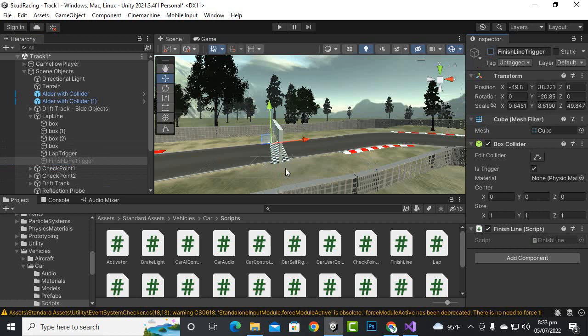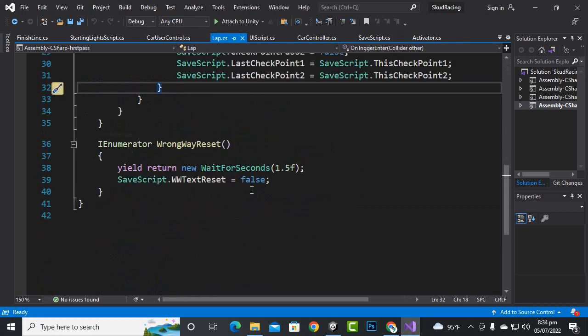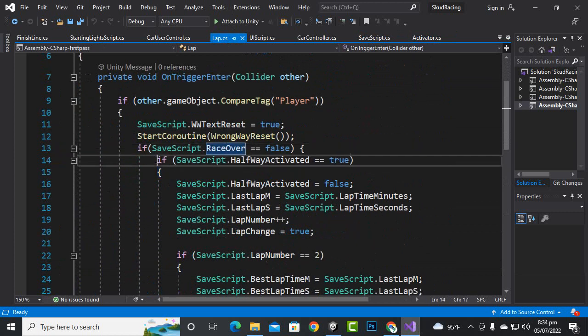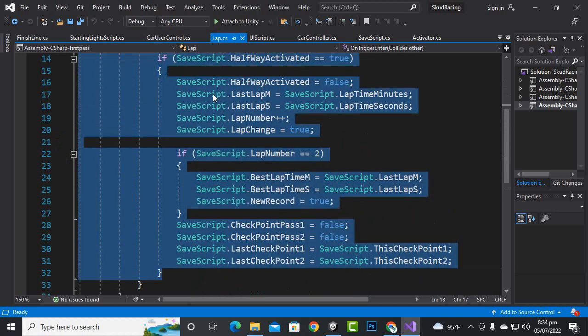One important thing: the finish line trigger object should be inactive in the beginning — it should not be activated by default. Now in the lap script, we add this line of code after the start code in the reset function: if save_script.race_over equals false, then we want to run this function. This is important, so make sure to add this.